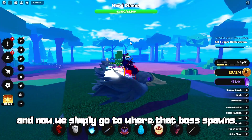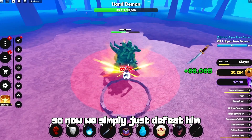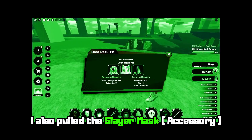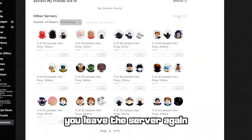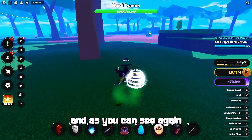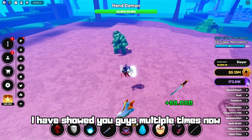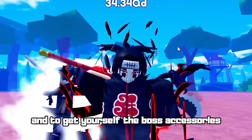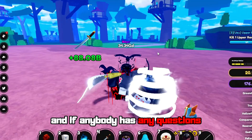As you can see, we are in the server and we simply go to where the boss spawns — and as you can see, he is right here. We defeat him — very easy — and I also pulled the Slayer Mask. If you didn't get the drop, just leave the server, refresh, and join a different server. As you can see, there is another boss again. It is very easy to do this method and get yourself boss accessories.